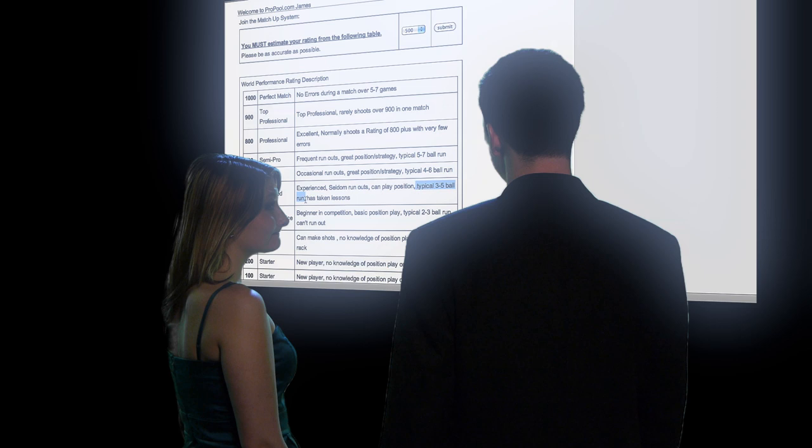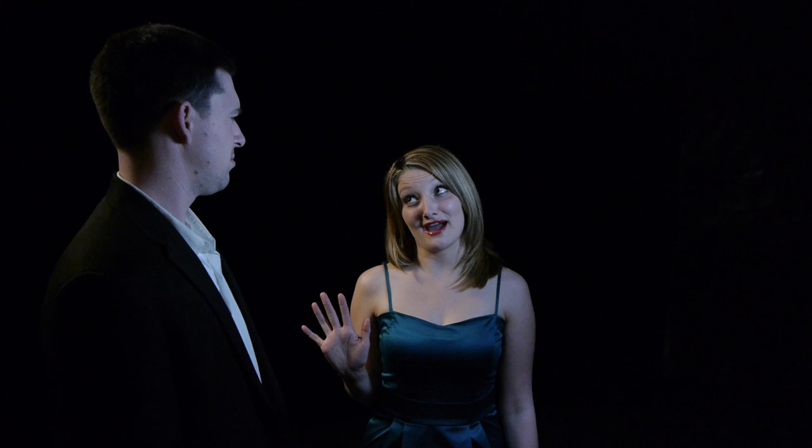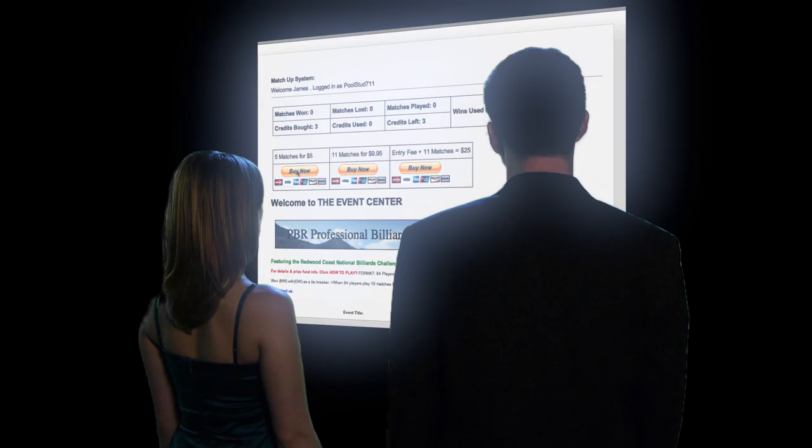So now you're in the system. And what's next? Oh, let's get you some credits. Credits? Like at a casino? Kind of. You see, each credit is equal to one match of pool. They give you three credits for free just for signing up. But most tournaments require more than that. For instance, our tournament requires five. See? There's your three credits. Now go here to buy more. You need my credit card too? I know, but it's worth it. Every tournament has a cash prize, so there's a chance you'll be getting your money back. Plus, your credits never expire, so you can use them at any time.